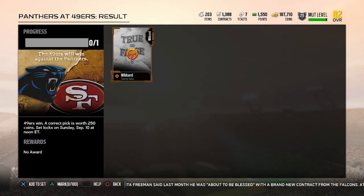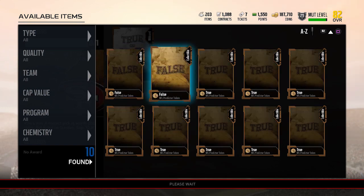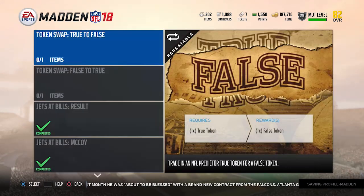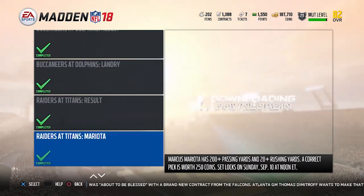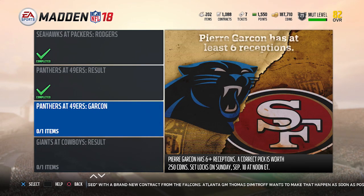Panthers at 49ers — result is 49ers win. I'm going to say false. I think we're going to get a Carolina win. It looks like it could be a pretty nice day for the Carolina Panthers offense. The 49ers defense is still not particularly great, and their offense isn't either. Carolina can lean on the 49ers and just break them throughout the game. It might be close early, and the 49ers might even get out to a lead, but Cam Newton is going to eventually take over and get the win for the Panthers on the road in week one.